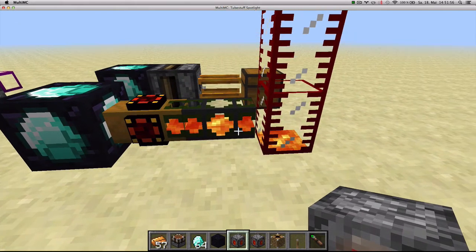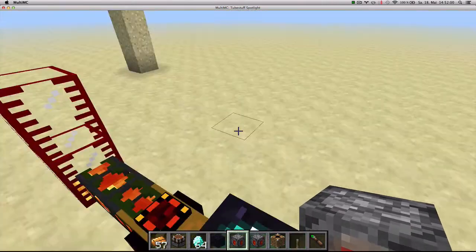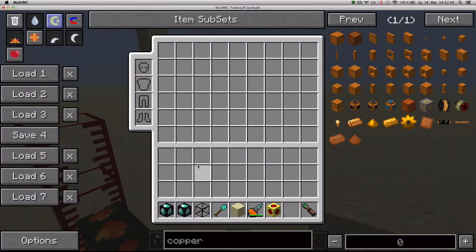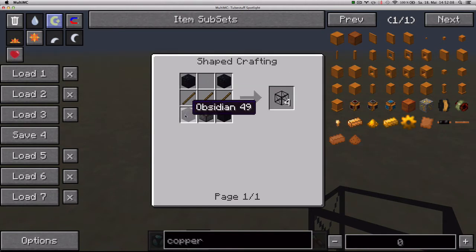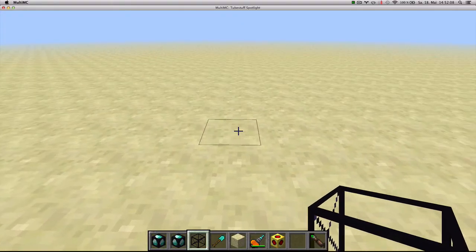If you're not an operator on a server, you won't even be able to use these blocks. Next up, we've got the block breaker. It's crafted with four obsidian pieces, one sticky piston, and three sticks, giving you four of them. You place them in the world with the output facing the opposite side of where you place them.